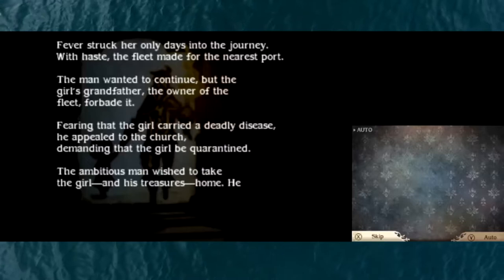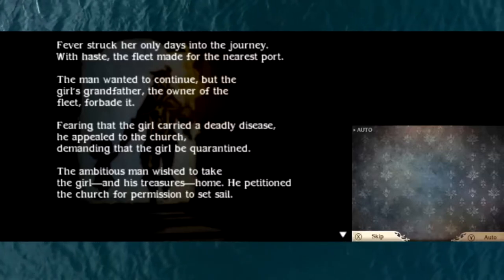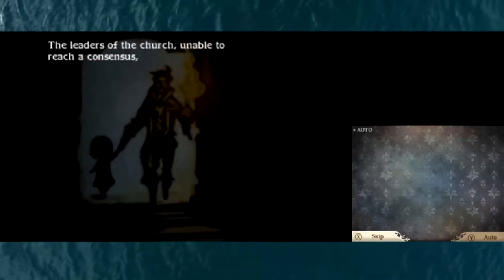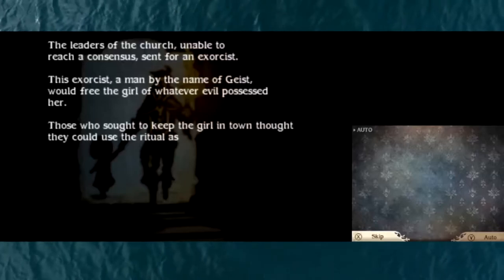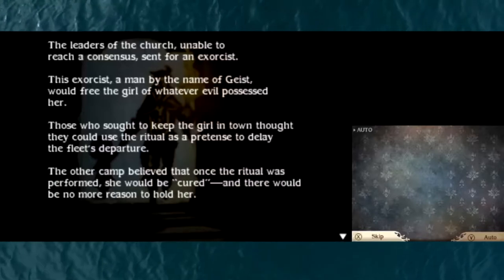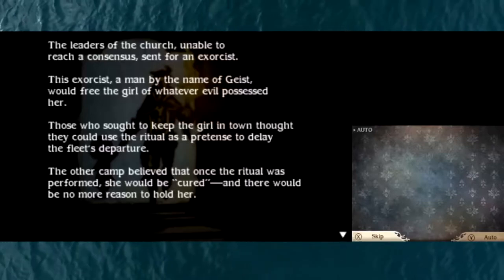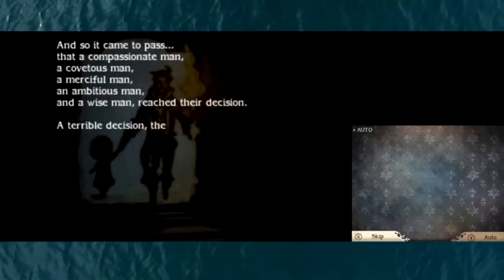Blissfully ignorant of the truth - that within the girl's chest slept the seed of a deadly plague. Fever struck her only days into the journey. The fleet made for the nearest port. The man wanted to continue, but the girl's grandfather, the owner of the fleet, forbade it, fearing that the girl carried a deadly disease. He appealed to the church, demanding that the girl be quarantined. The ambitious man petitioned the church for permission to set sail. The leaders of the church, unable to reach a consensus, sent for an exorcist - a man by the name of Geist - who would free the girl of whatever evil possessed her.